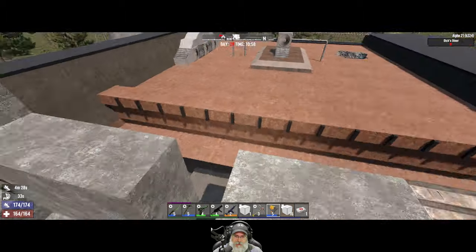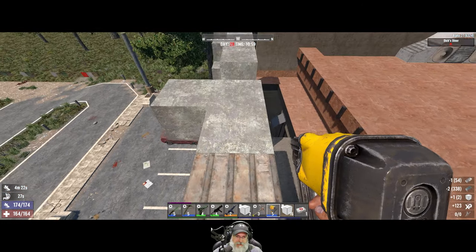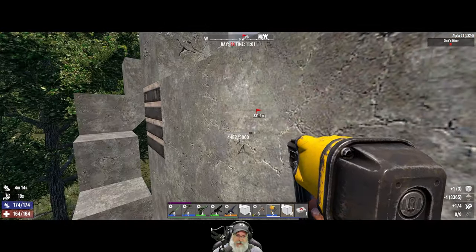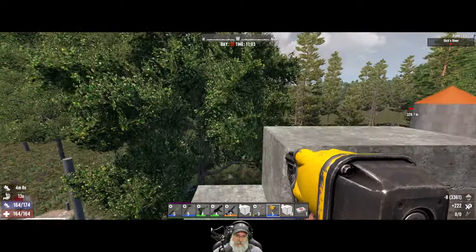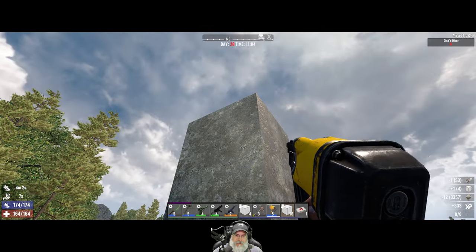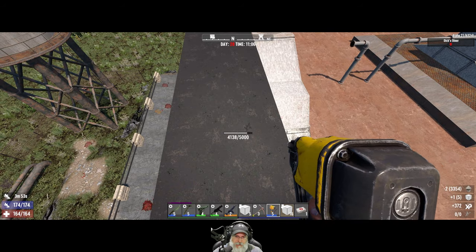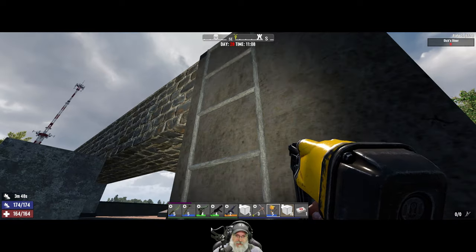While we're waiting for more concrete blocks to craft, let's do some more repairing up here. This is all very minimally damaged for the most part and what's here is mostly from explosions. They do seem to like to hit on that particular block though. I don't know why I'm repairing that — it doesn't matter. I want to make sure this ladder is in good shape.